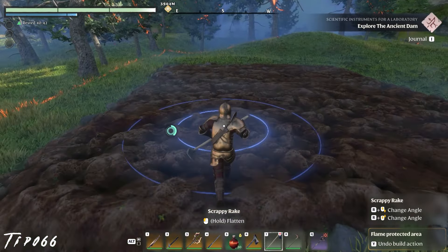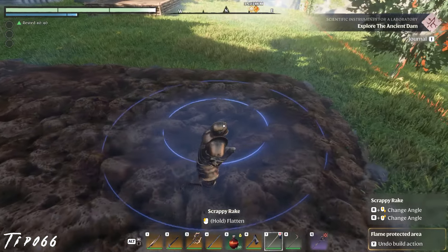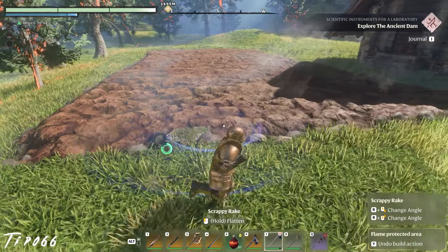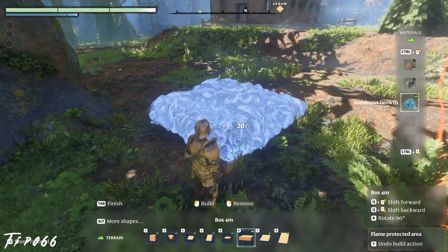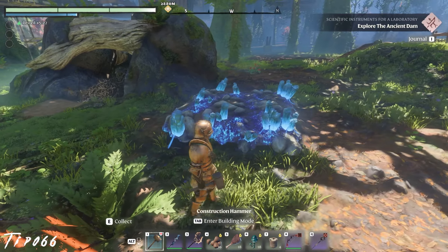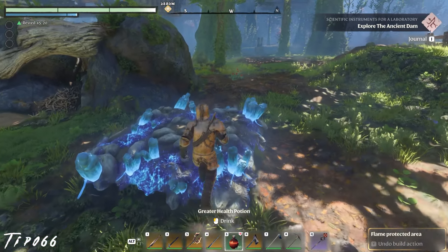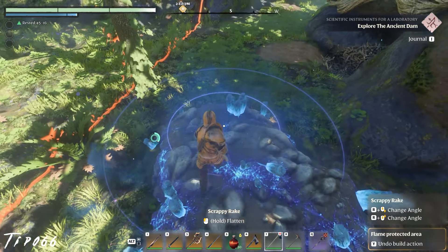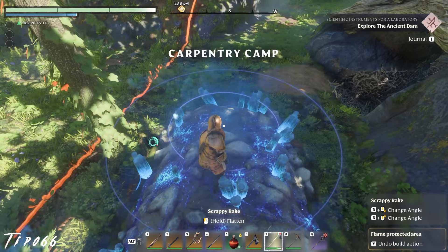Rakes are an excellent tool for leveling the ground, but if you level the ground over farm soil, it will actually spread the soil around for free — never craft farm soil ever again. This also works with many other terrain types like different ores. You can mine something like luminous growth, place down a bit, and rake it over, spreading its goodness across the land.